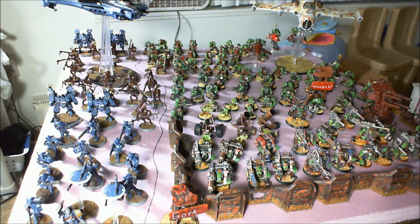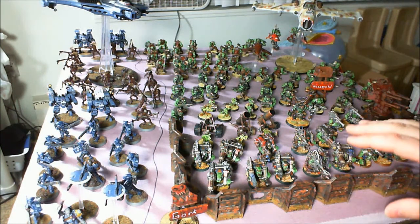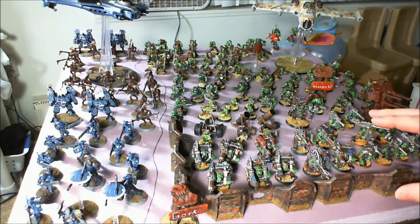This is 2,000 points. This is the list I played in my last battle report against the Slaanesh Demons. I ended up losing barely, but this thing still puts out a lot of firepower. They're just shooting everywhere in the crypt. And instead of just being a static gunline with an Aegis Defense Line where you just sit back and wait, it's got a lot of elements that come right at you.